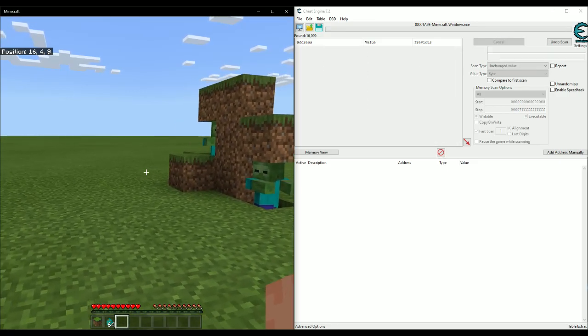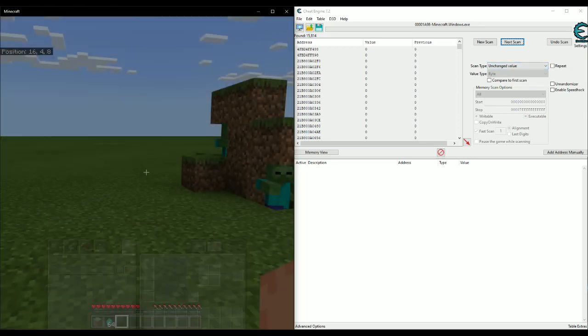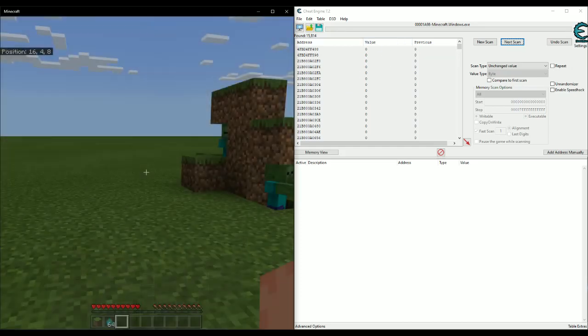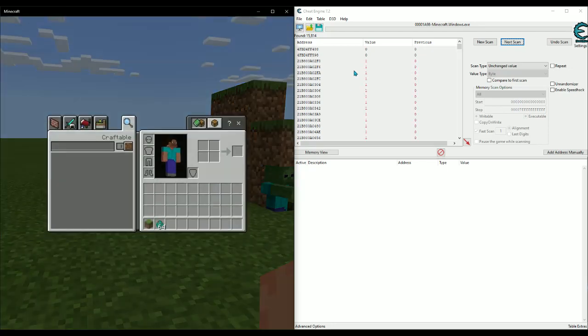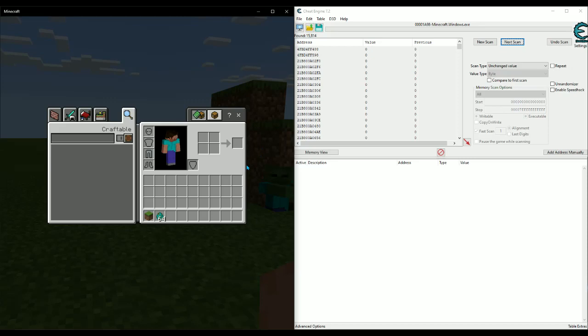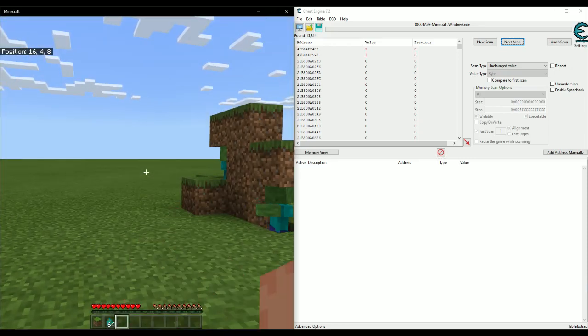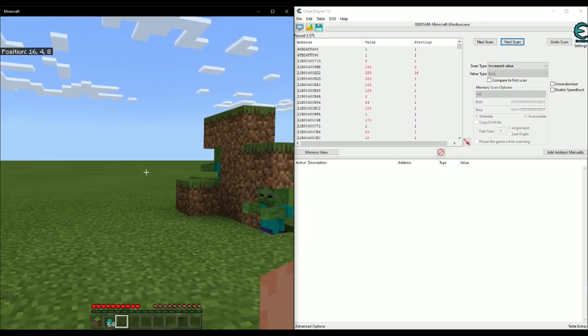Now we're at 15k. Hold left click — you can already see some addresses changing. Search for an increased value from zero. We know it's not any of those that changed when we're not even holding anything. Hold left click and press the up arrow hotkey to search for an increased value. Now we're down to 3,500 addresses.